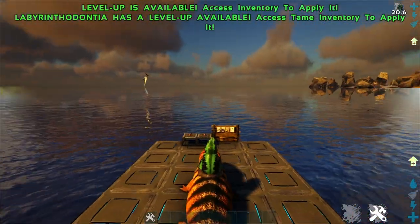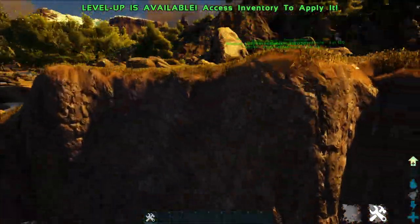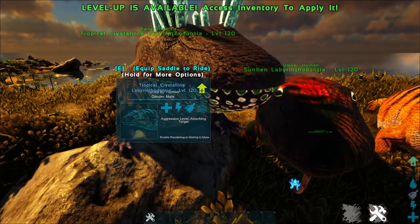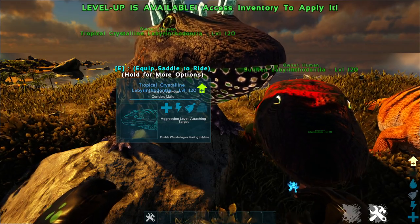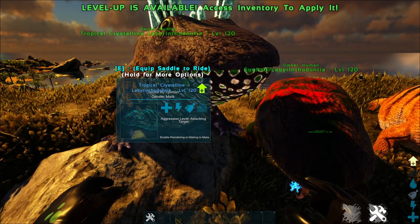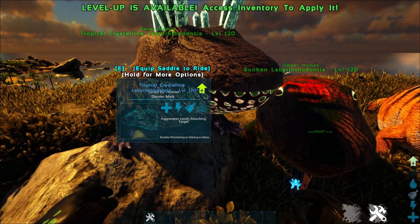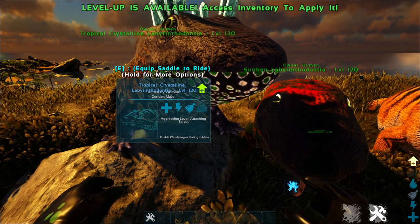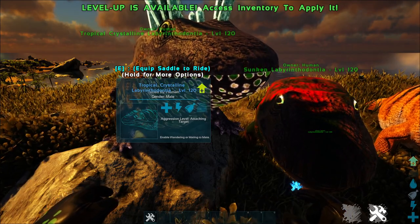There are other variants here. The Sunken and Tropical variants both have a slightly different ability: they get a hydration buff when entering the water, much like the Spinosaurus. The Sunken variant was added for the collaboration with the Sunken World. Its gas attack inflicts a rage debuff on enemies, and its bite allows it to harvest Silica Pearls.